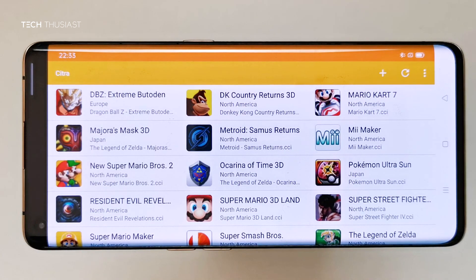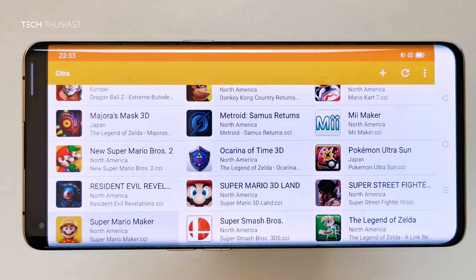What is going on everybody, Techthusiast here. In this video I'm going to test the Citra emulator on the Oppo Find X2 Pro, as it does have the new Snapdragon 865 CPU. I will test different game resolutions from one times up to four times. With that being said, let's get started.